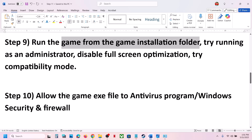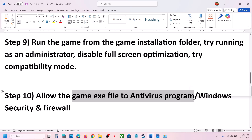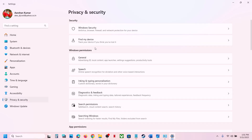The next step is to allow the game exe file through your antivirus program. If you have any third-party antivirus like Avast, Norton, Bitdefender, or McAfee, allow the game exe file in your antivirus program. If you are using Windows Security, open Windows Settings, go to Privacy and Security, then go to Windows Security, and click on Virus and Threat Protection.